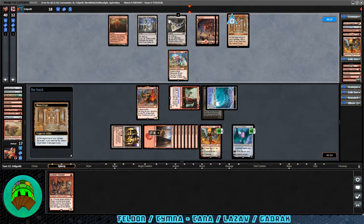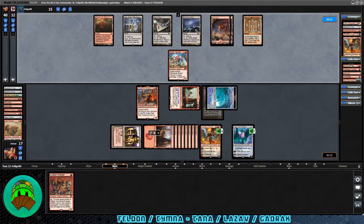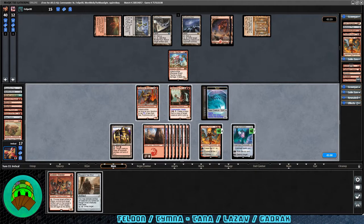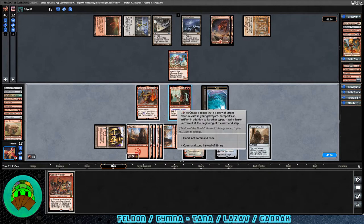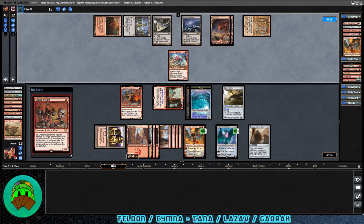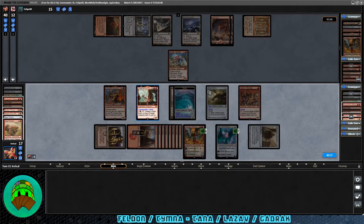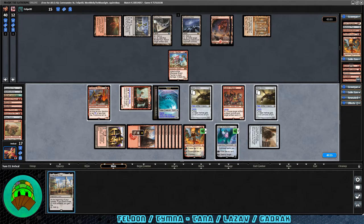Over to our opponent — Mana Crypt triggers and they get the bonk, down to 15. Mystifying Maze comes into play — pillow fort is starting to become a real issue. We may have to wheel through our deck with Chandra assuming she survives. Seagate Wreckage activated for them to draw. On our turn, we get Thousand Year Elixir — that'll help close out the game. Let's play it. Forgot about Ugin's cost reduction for colorless spells again, but that works. We activate our commander — one Steel Hellkite into play. Let's play Goblin Welder so we can get back the original Steel Hellkite if we really need to. We activate Thousand Year Elixir to untap Felden, then activate Felden again to get another Steel Hellkite.